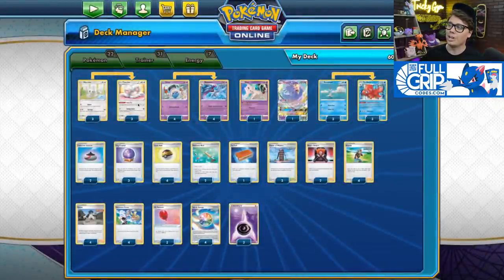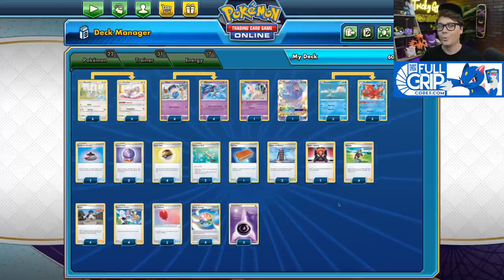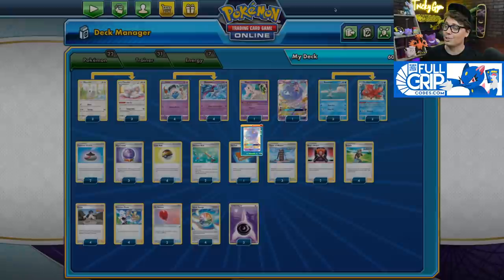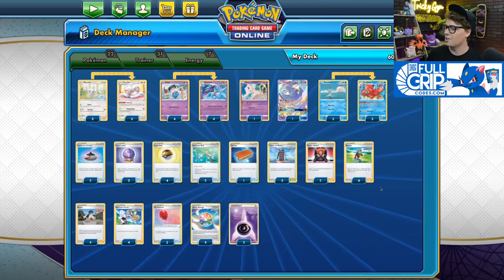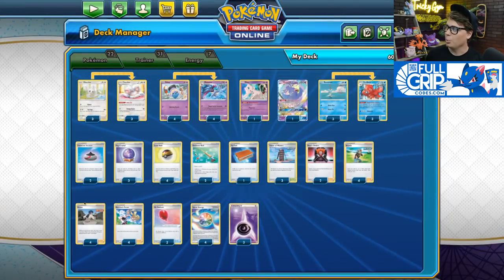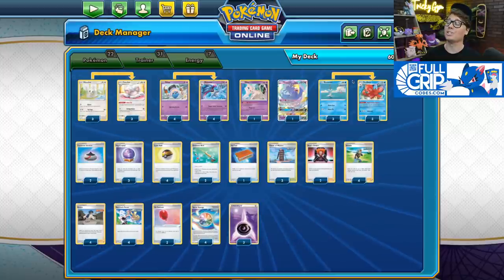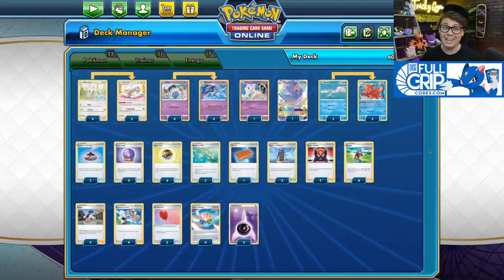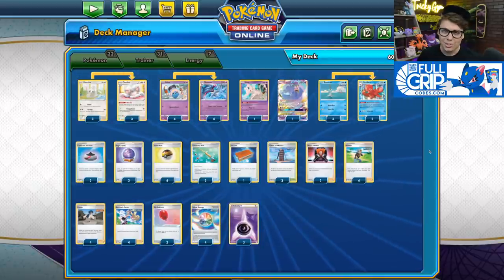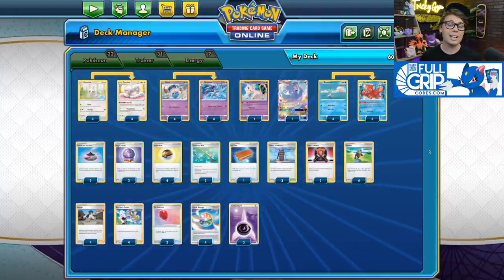Oricorio GX is rotating in September, but I think this deck has what it takes to survive without it — you can just set up another Cinccino on your bench and draw cards that way. Bruno lets you shuffle your hand into your deck and draw seven cards if one of your Pokémon was knocked out last turn. With Bruno, Cinccino, and Oricorio GX together, it's possible to see 10, 12, or even more cards in a turn, allowing you to find eight, nine, or even ten Rapid Strike cards.